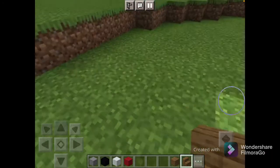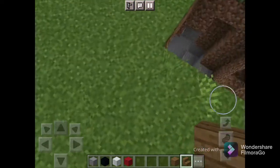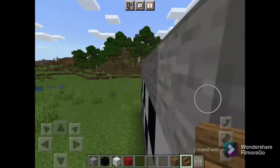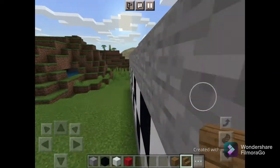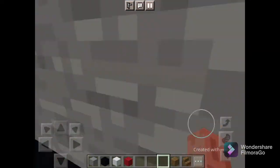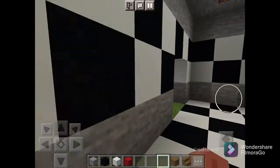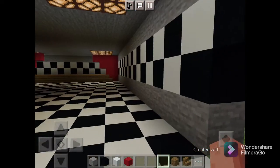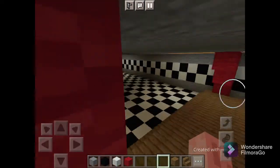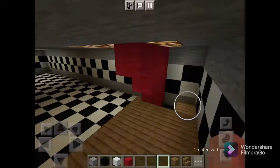Hello everyone and welcome back to my channel. Today we are playing Minecraft. So this is Freddy Fazbear's, but inside there's nothing — there's just a stage. This is like Pizzeria Simulator, except we don't have to buy stuff. Basically we just built FNAF stuff.